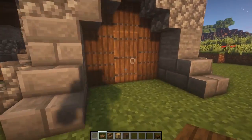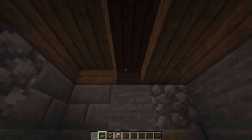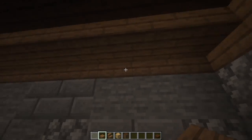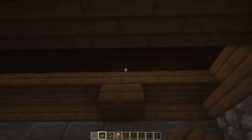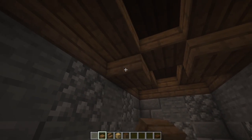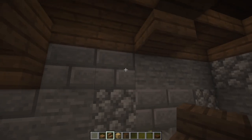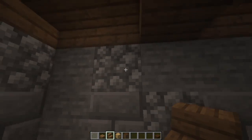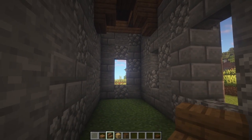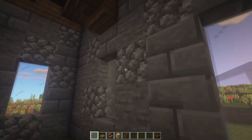Now let's do a bit of work on the inside of this small building. First I want to fill the gaps out with some spruce slabs, and then I want to do two cross beams where the windows are — just look where the windows are and add an extra slab to the roof. Finish this off with some spruce stairs, and I think that roof looks pretty cool.